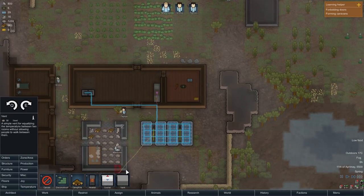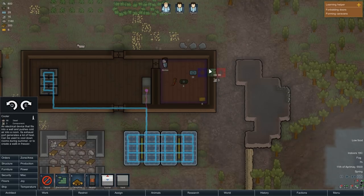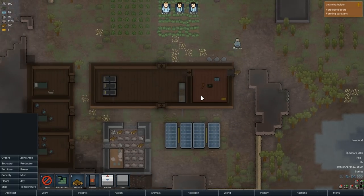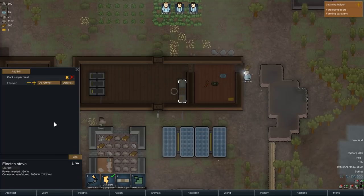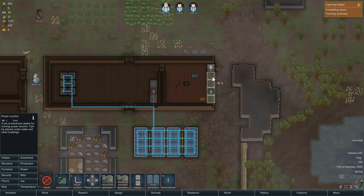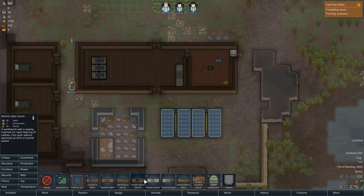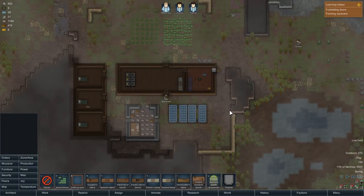I want to go to temperature and go to cooler. I want to spin this round so the cold side faces in and the hot side drags heat out, cooling down this area. That is now on. Adding a bill: cook simple meal, do ten times - it'll always try to cook a simple meal. Although we do need to butcher the squirrel first. Power conduit - connect that up in the wall there. We need a butcher's table - production, butcher's table, we'll have it in here.